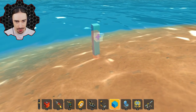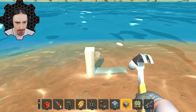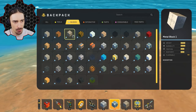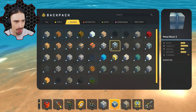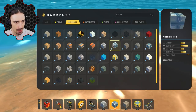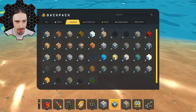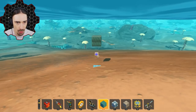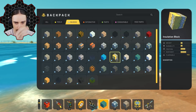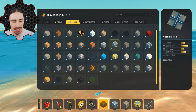First I need to find out what material doesn't float but also doesn't sink super fast. I've just discovered something kind of unexpected. I have tier 1, tier 2, and tier 3 metal — they all have the same weight of five, but metal block 1 has four buoyancy, metal block 2 has five buoyancy, and metal block 3 has six buoyancy. So metal block 3 sinks much slower. Carpet block is very slightly positively buoyant, but for negatively buoyant blocks, metal 3 is the best — it sinks the least.